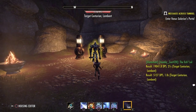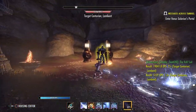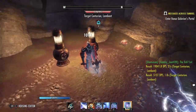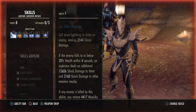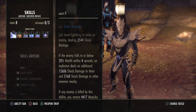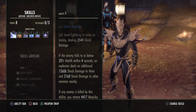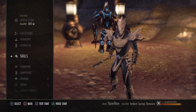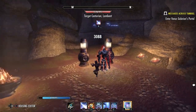What I like to do on trash mobs is dot one up, then go for a heavy attack, use one Force Pulse, apply Endless Fury, and then Force Pulse again. Because of how Endless Fury works, it lingers — if you apply it before the target reaches 20% health and they fall to 20%, the extra shock damage will kill the enemy, giving you the Magicka restore plus the Force Pulse kill passive too.